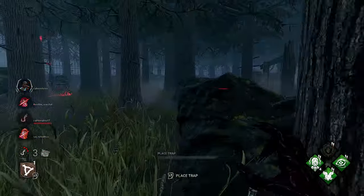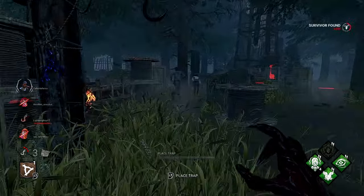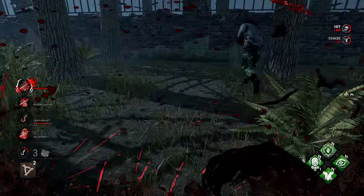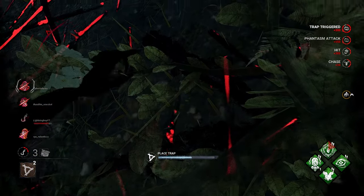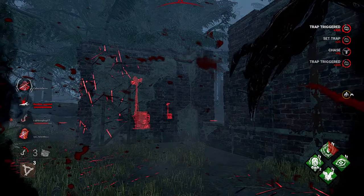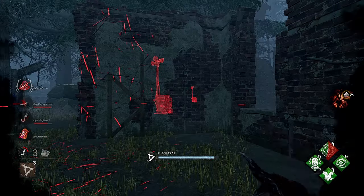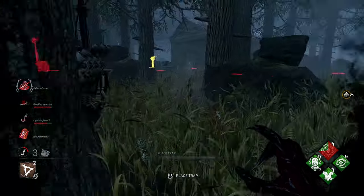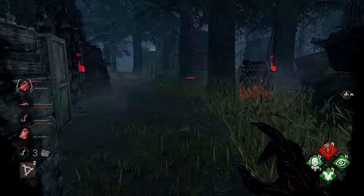Cheryl's down. We can see the survivors healing up — Tapp is trying to protect her. We got a good hit on him. Sloppy Butcher is really good right now because it's taking survivors a long time to heal. They'll have to group up to heal fast, and because they're in my web, it's going to be hard to get in without getting hit and downed instantly.